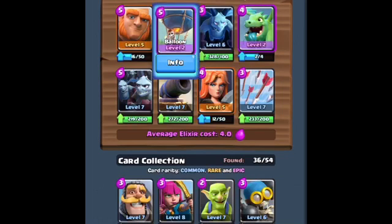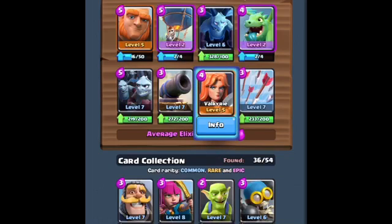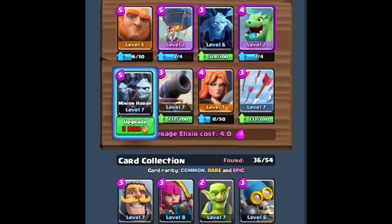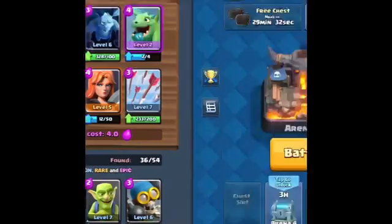Giant Balloon is a really good push, but people will defend it since it's a really strong combo. I usually put the Giant in the back, wait until I get to 10 elixir, then put down the Balloon with Baby Dragon. If I still have some left, I'll put the Valkyrie. The Minion Horde — it's not technically splash damage, but it has a lot of troops which means it does a lot of damage all around.